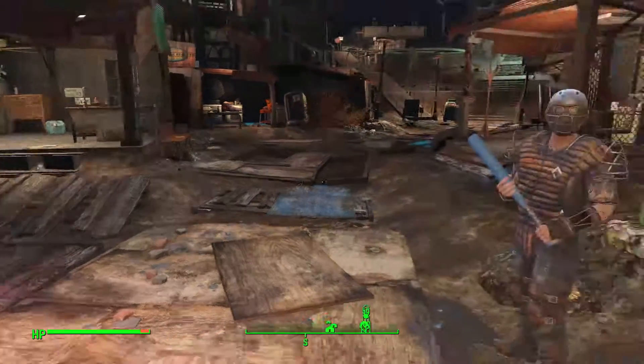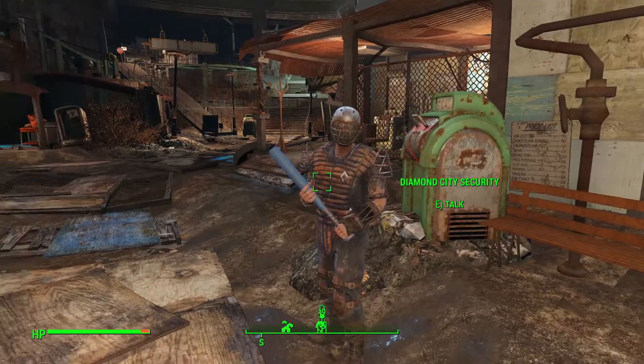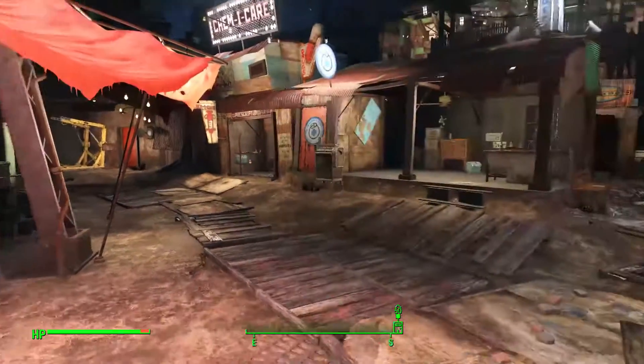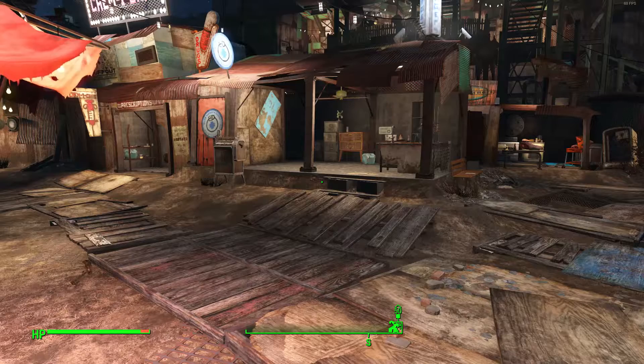Hey guys, Mike here. Today I'm going to be showing you how to use Fallout 4 console commands. The first thing to do is open up the console by pressing the tilde key, which is to the left of the one key and right below the escape key.